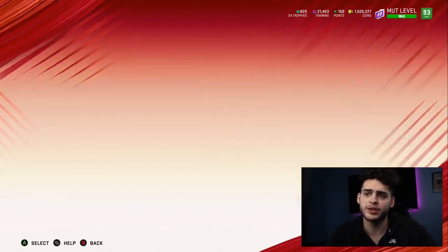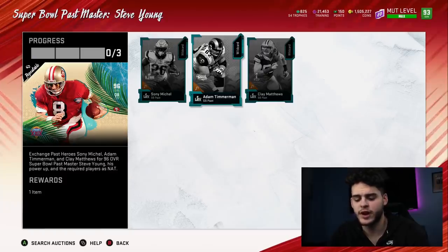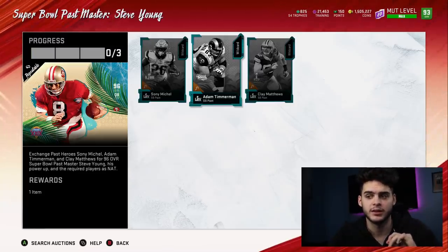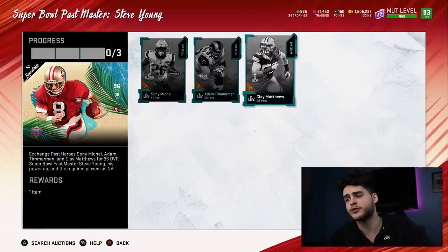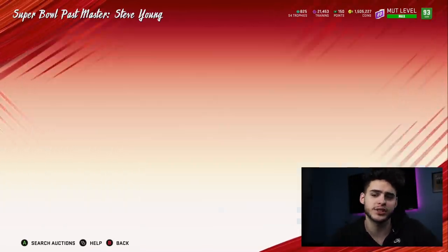I'd recommend you take Timmerman or Clay since they're more expensive — so now you only have to buy two. You can snipe Timmerman for about 235k, and Sonny Michelle for about 225k. That leaves you with a grand total of 460,000 coins to complete the set. So Method 1 is where you get the three free 95s: you get free Clay Matthews, you buy Timmerman, you buy Sonny Michelle — 460k total.